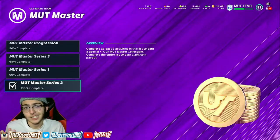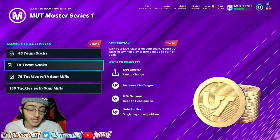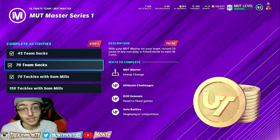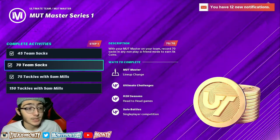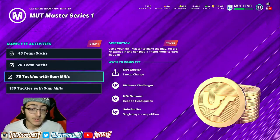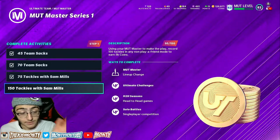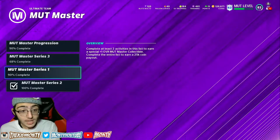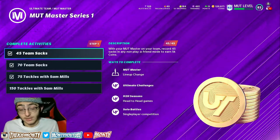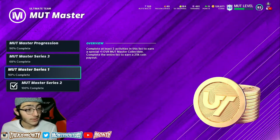I did all of them and I got an extra 25K. So if you 100% complete all four challenges you get a check mark and another 25K on top — that's 45K, and it was the easiest 45K I ever made. For Mutt Master 3, there are things like 45 team sacks, 70 team sacks, 75 tackles with Sam Mills, 150 tackles with Sam Mills. You should already have some of these partially done depending on how much you play. I just need 150 tackles with Sam Mills to get another 5K, and then another 25K for completing the set — so another 30K I can still claim.